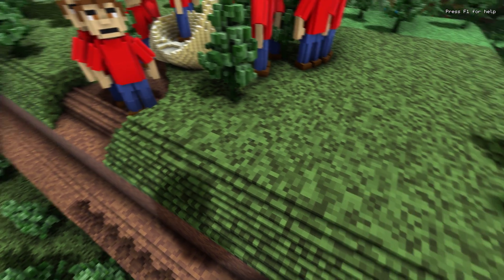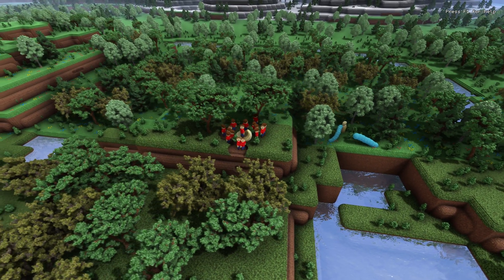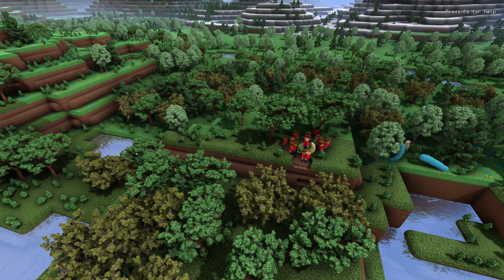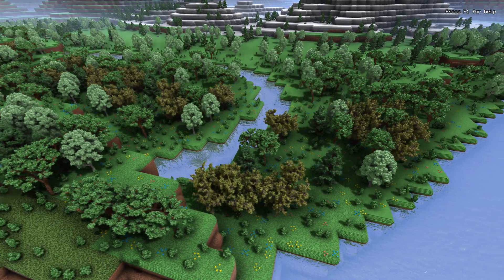Now let's take a look at the system that makes rendering this many voxels possible. Here is a debug view of the ray tracing — the brighter the pixels, the more steps a ray is taking. This uses a sparse octree data structure, and you can see that everything is tightly encapsulated by cubes.